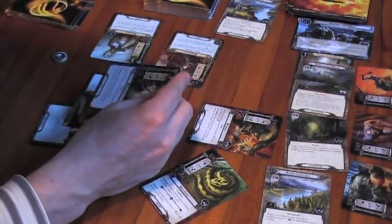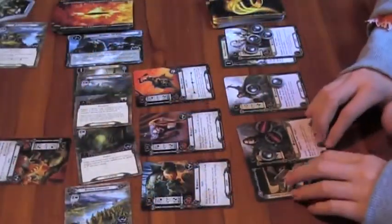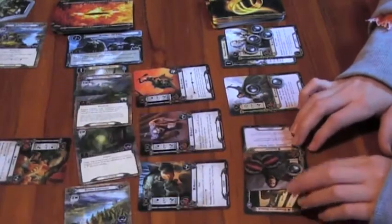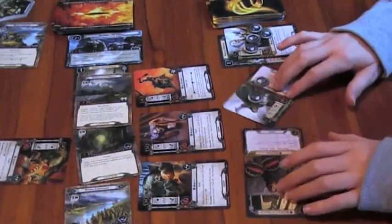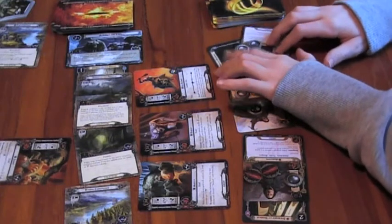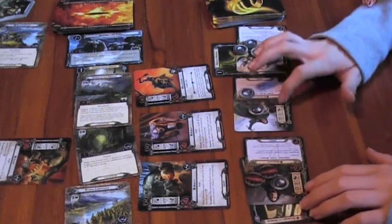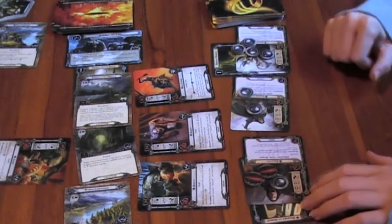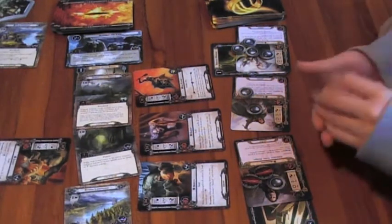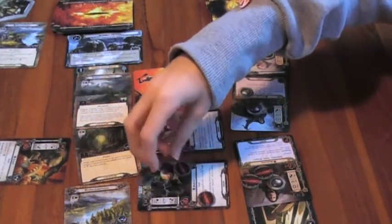Gandalf should have defended instead, shouldn't he. Now your turn to attack — don't forget these guys have four defence. You're attacking with everybody: three, five, seven — seven damage against four defence is three damage. I'll put it on him. Good choice.